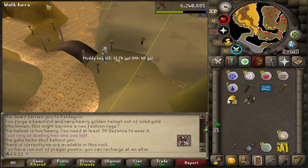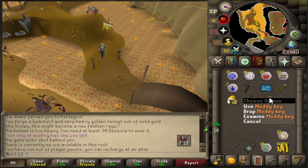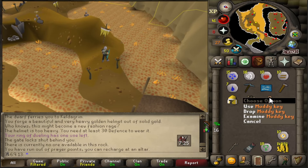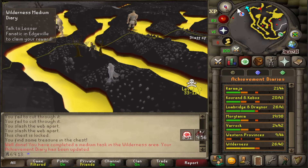Another slight diversion - I had to grab one of these Muddy Keys, took 24 kills. People used to try and scam with these back in the day. I'm sure I recall people outside Varrock West Bank selling these for like a few mil at a time, just because nobody knew what they were. Right, that's the medium done, I'll go get my rewards.